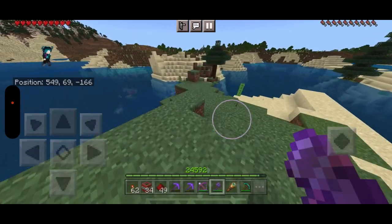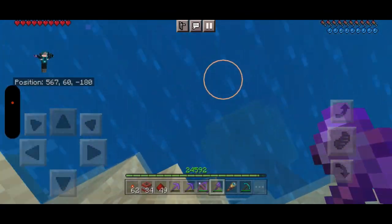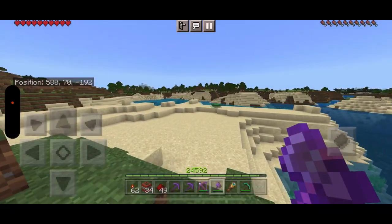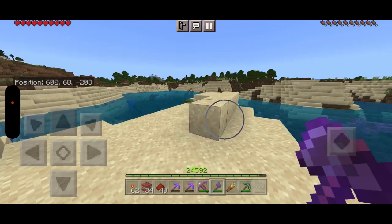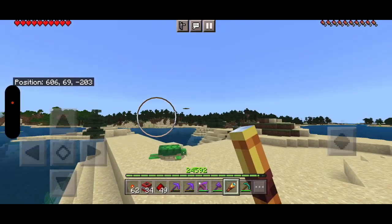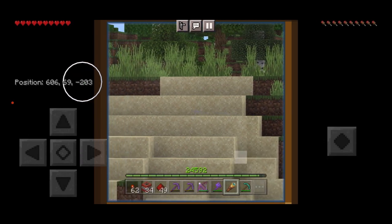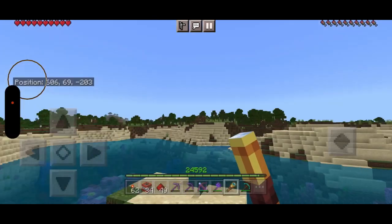So we're approaching the glitchy land. Now there's some sea turtles over here. Let's see... did I just see — oh, that's my base. So let's see what's over here. I don't see anything there. That's glitching. So that's a little odd.